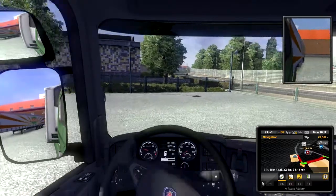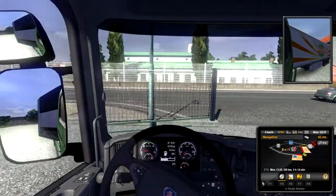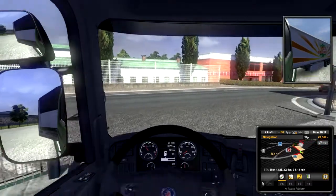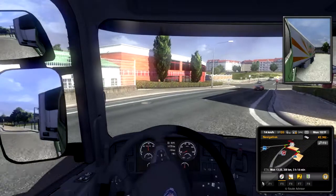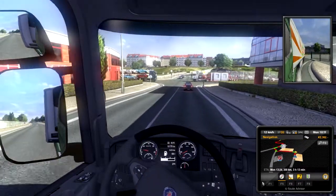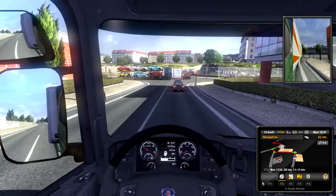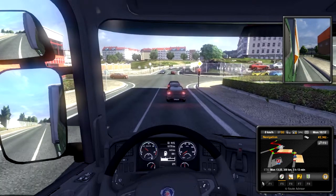We're off. Trying to get out of this tight spot — it's a pretty hardcore turn I have to do to get out of here. We're coming out of the same place as before, except now we have a red light. Got some other trucks going here. Slow it down — that was a quick stop. I'm just a little too slow.